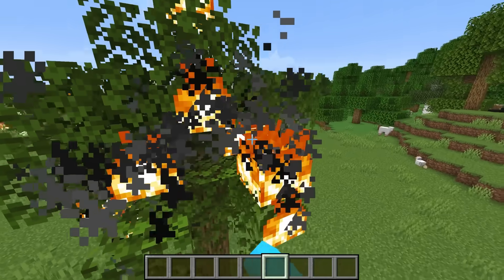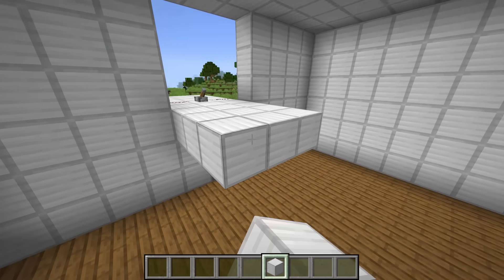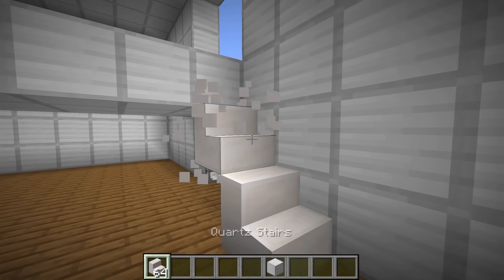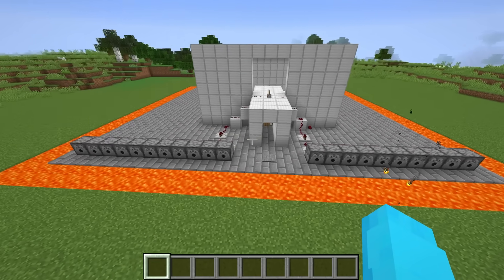Oh gosh. You know what? Ignore that. Now that that's done, we're gonna need an area to get to the top right here. So let me just create a little platform, and then build stairs on the corner so that we can always get to them if we want to. And that looks really good. But now our outside security is looking good, so let's do some of this later.